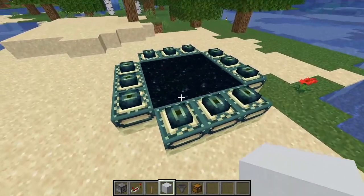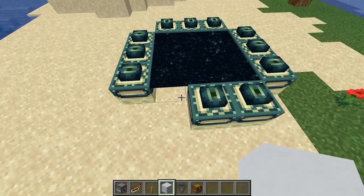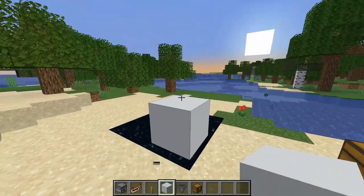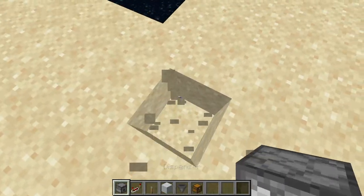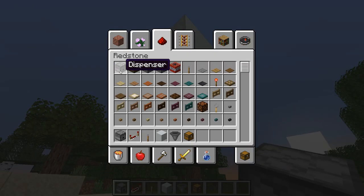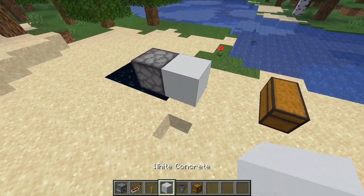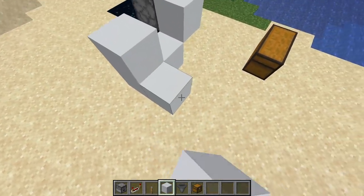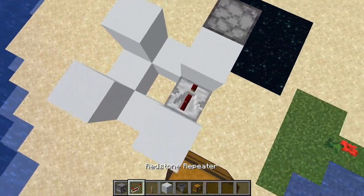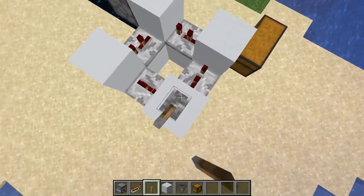For the complex one, you're going to start actually with the overworld at your end portal. What you want to do is place a temporary block there, then go down one and place a dropper facing downwards. Then you want to have a block there and then a block, and then this pattern. Now you want to have repeaters all on two ticks of delay going like that with a lever on one of them.